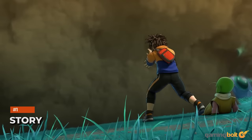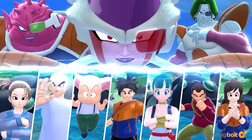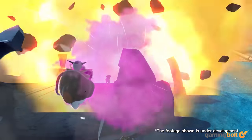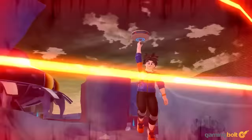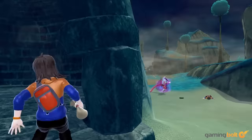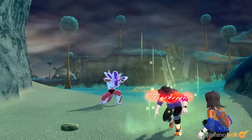The story of Dragon Ball The Breakers sees seven ordinary people affected by an unexpected temporal phenomenon. This traps them in a temporal seam against a powerful enemy known as a raider from a different timeline. With very few means to fight back, the survivors must do everything possible to survive and escape the temporal seam before being eliminated.